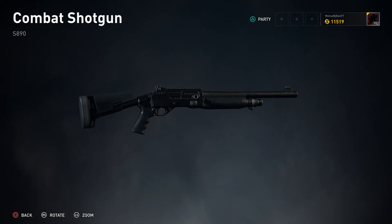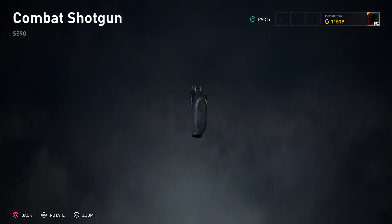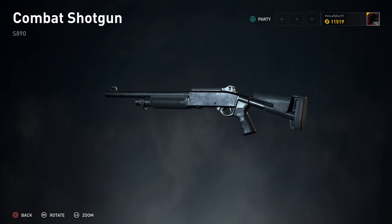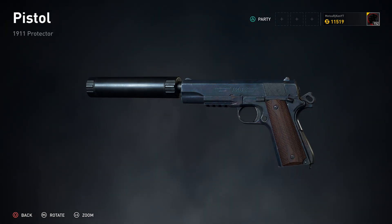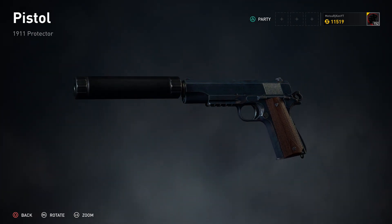The Demolisher is very much so a heavy hitting class. Starting off with the combat shotgun, this weapon has a good rate of fire, a fair amount of rounds, and can even two-shot people at mid-range. Moving on to the pistol, the pistol is pretty basic — decent damage output with medium range.